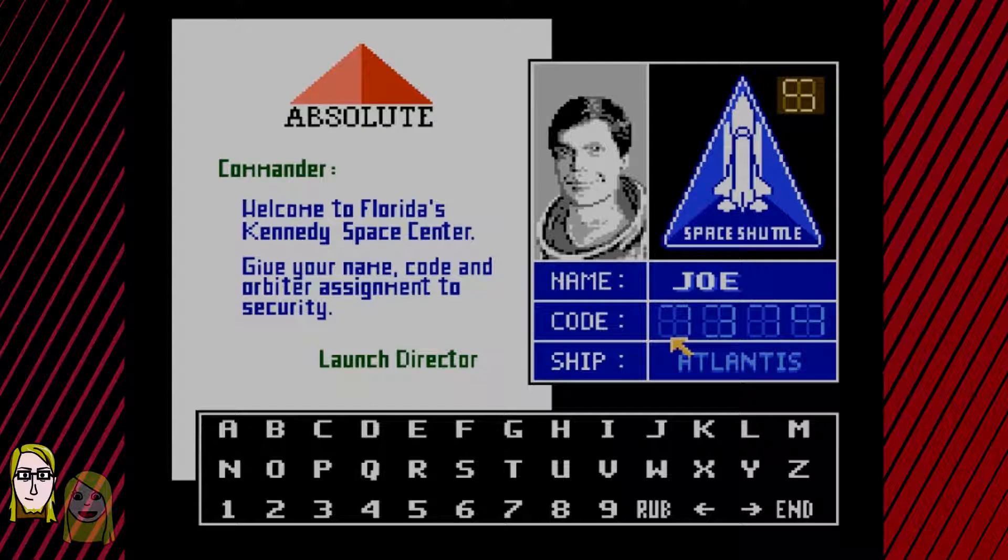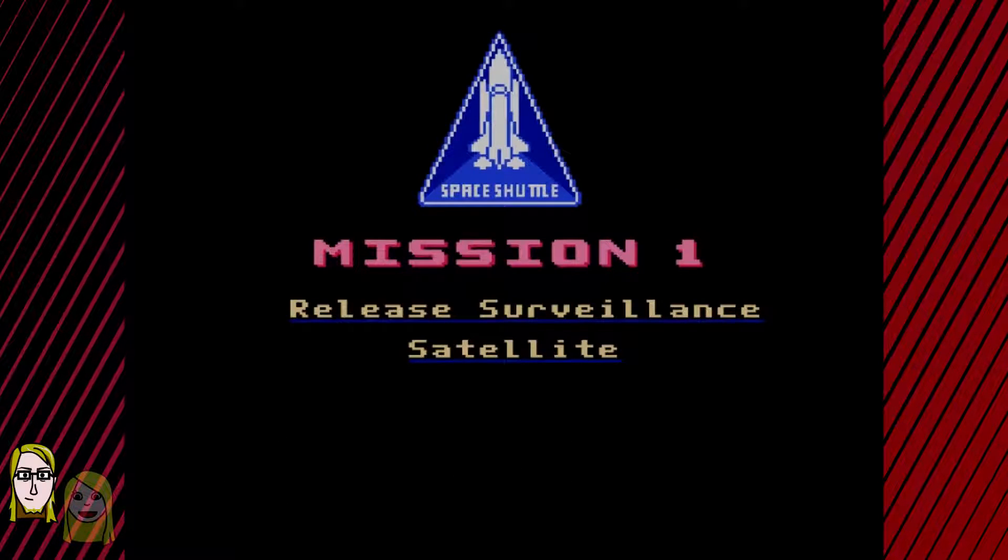I don't really remember this game at all. This is some sort of copy protection, I think. So we'll go 7, 5, 6, 9, 7, 5, 6, 9. We're supposed to... 9, 0, 1, 2, 3, 4, 5, 6, 7. And we were on Columbia, I think. I understand how this is working now. Columbia! Yeah, we passed our first test. On to mission one. We shall release a surveillance satellite. We're doing space stuff.